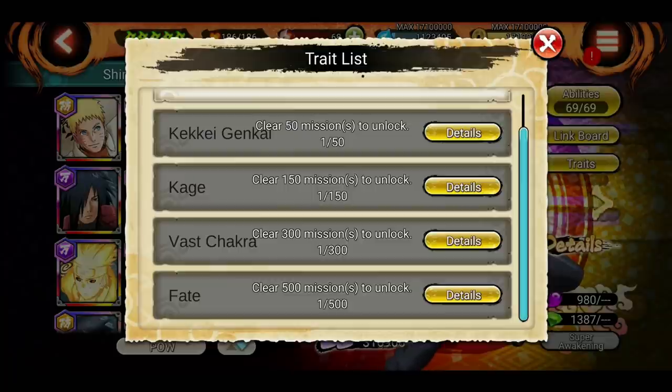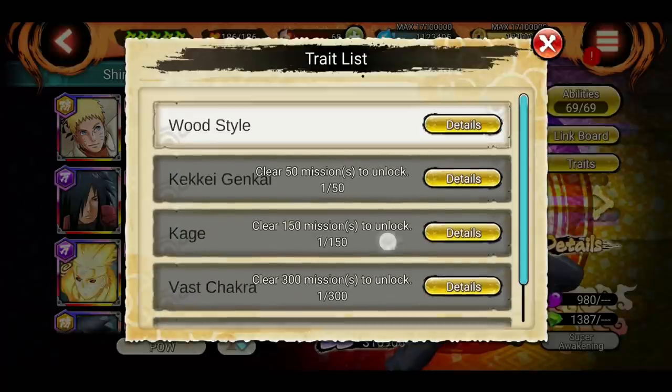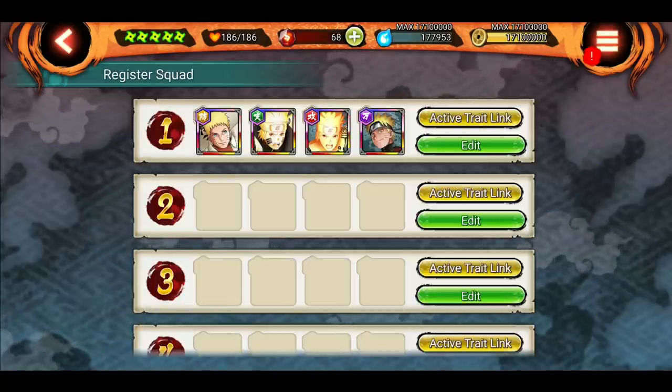You can have multiple traits at once, so make sure to unlock traits for Shinobis you use most often. For example, right now people are using Narukage and Hashirama, who are both Kages. If you use two more Kages you can form a Kage team with multiple traits active. To use this extra stuff you have to register your trait link.